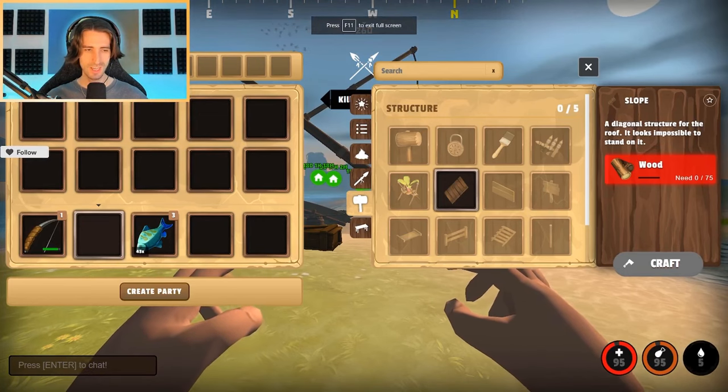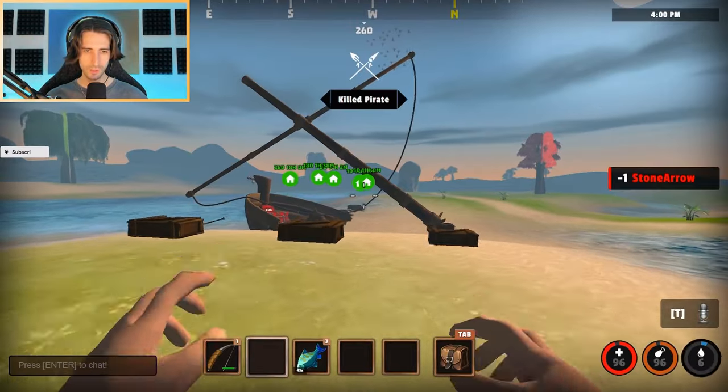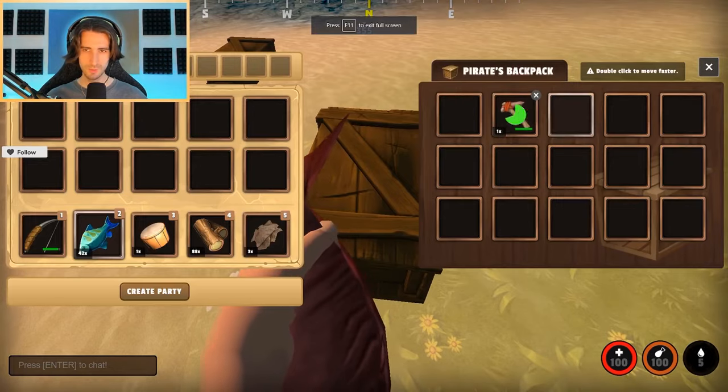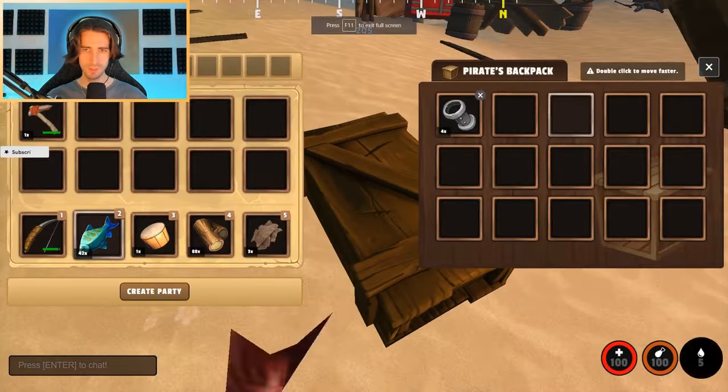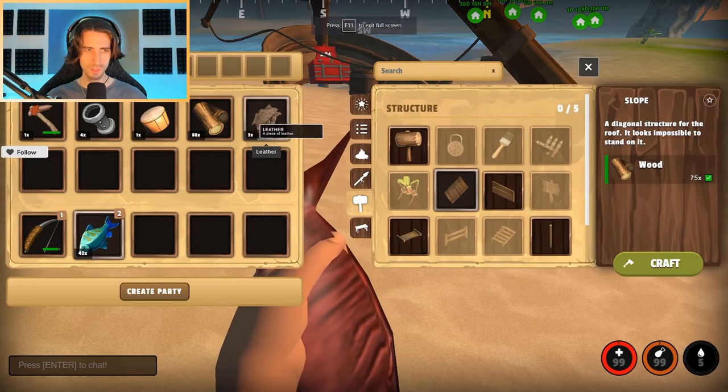It took exactly 50 arrows to complete that. Once you've defeated all the pirates, collect all the loot from them. Sometimes you get a pistol, sometimes you can get a musket — it really just depends. This time I got four gun barrels, which is really nice.